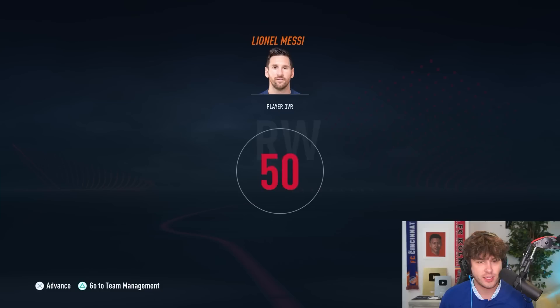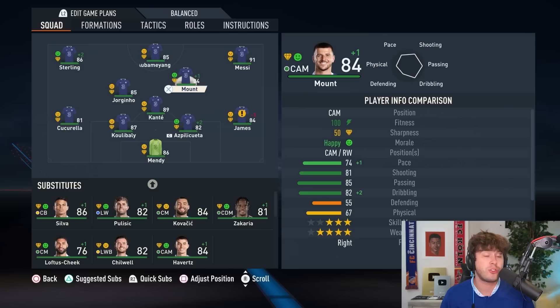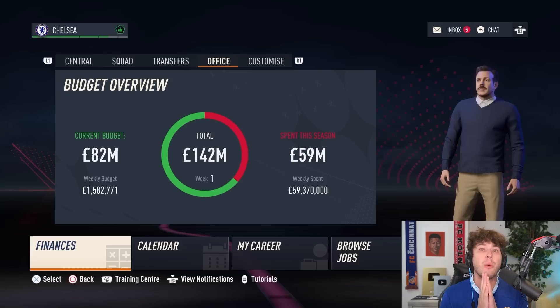Every transfer gets a grade. His overall is 92 — has he gone up? I just signed Messi for 46 million pounds and they say it's an F. Are you serious, EA Sports? Is your game broken on the first day? As we planned, Mason Mount moves to CAM and we now have Messi at right wing. We now have a budget of 82 million, which is still enough to allow us to sign a really solid player.